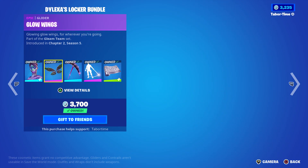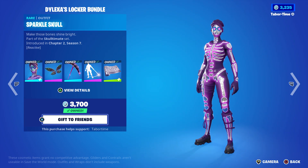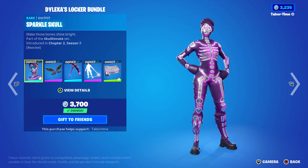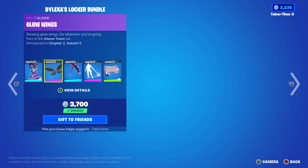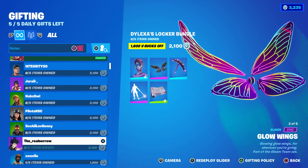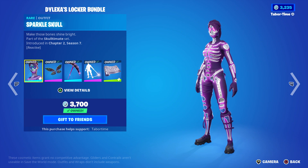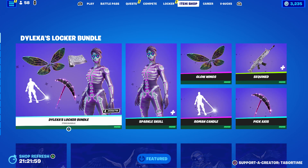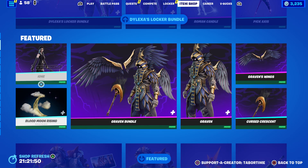Nice sequence going on — I like everything, including the Glow Wings. Be sure to check if you get a discount. I doubt many people owned Sparkle Skull, but a lot probably have the Roman Candle. Most of my friends don't own everything except the skin. Not great for discounts, but for rarity and combo factors this is a pretty solid locker bundle.